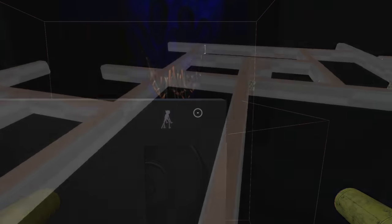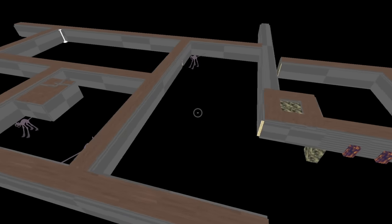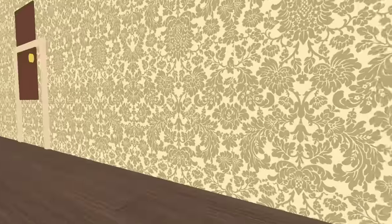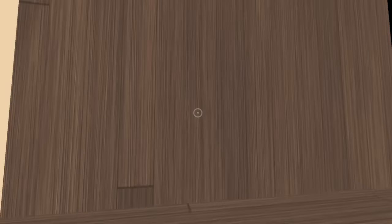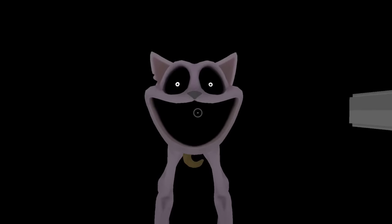Taking the camera out of bounds, just like in the final version, we can see the illusion of choice this map gives — no matter what path you take, you always end up going to the same destination. There's also a chunk of hallways disconnected from the rest way out in the map. Each of the three main sections uses a different texture for the walls, so perhaps this was a way to test how they would look and transition between different textures. And yes, there's yet another model of Catnap just chilling at the end here.